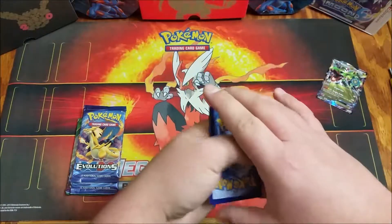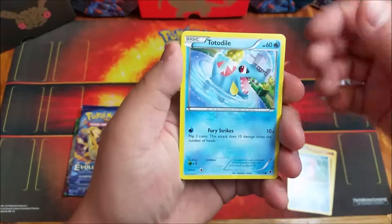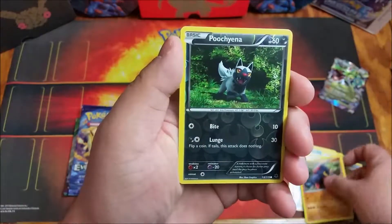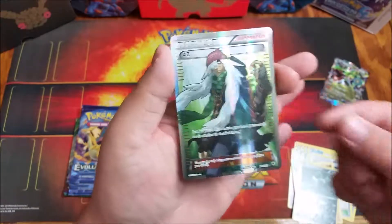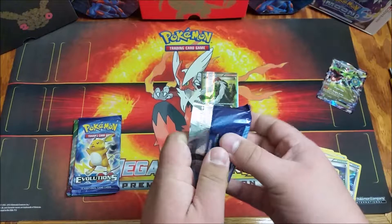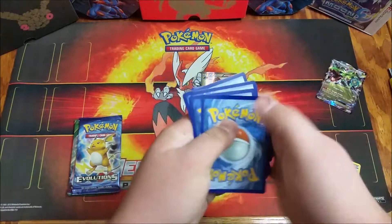Let's start off with Phantom Forces. We're going to start off with a Gligar, Ditto, a Lombre, Totodile, Frillish, Manetric Spirit Link, Dimension Valley, Boldore, Reverse Poochyena, and a Full Art AZ. That is nice. Sweet.